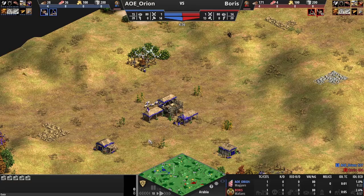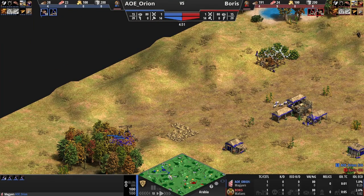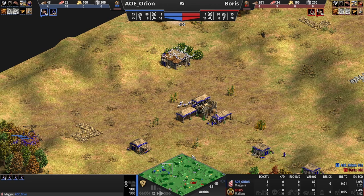Our blue player is really encouraged toward a more aggressive strategy this game, which brings us to thinking about what the civilizations want to do. We see four on wood from the blue player, which indicates a men-at-arms build or archers — scouts usually means three on wood. A men-at-arms rush would fit the aggressive strategy demanded by the map. I watched this game a while back and don't remember who wins, so a lot of things will be new to me as well.